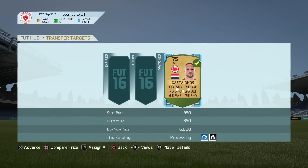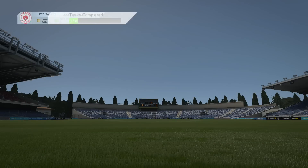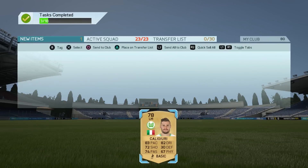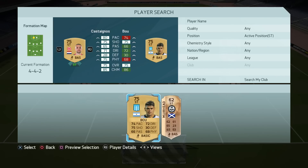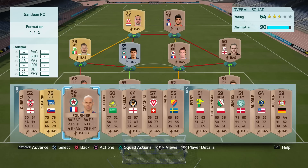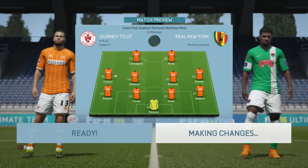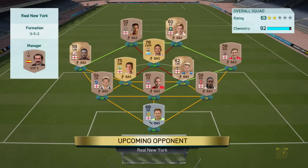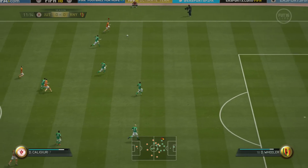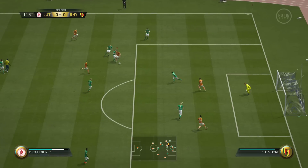After that I went for the coin boost in the catalog, because at these early stages we can use as many coins as possible. Then I decided to do a couple of cheap signings. I went with a Bundesliga side - I normally start my FIFAs with Serie A, but I wasn't really liking my striker options in Serie A. Let's go ahead and give this guy a go.